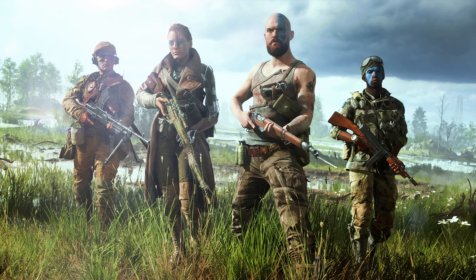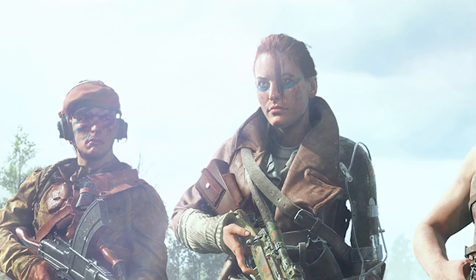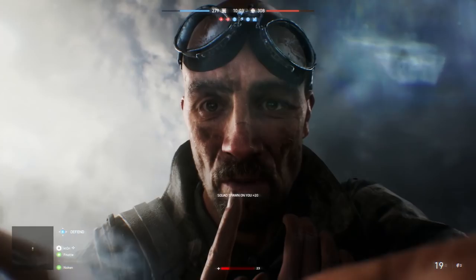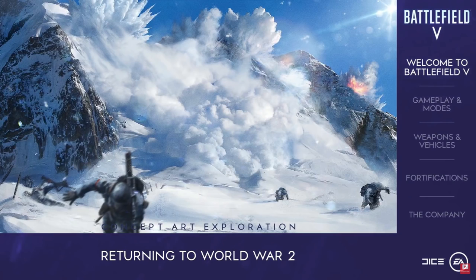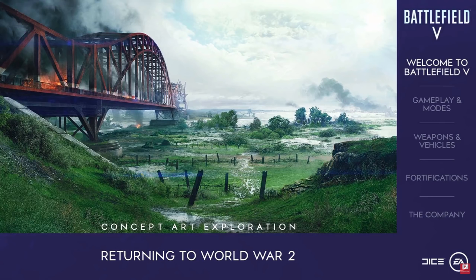Assault, medic, support, and scout all return but with a difference — now there are soldier archetypes with clearer gameplay roles focused around playstyles and specialisations. There are base archetypes and more specialised roles with unique gadgets and gameplay elements. Your soldier stats — agility, flak armour, suppressive resistance, and health regen — all vary on each class and archetype. Archetypes will have their own special missions to unlock extra content. Assault comes with suppressed SMGs, suppressed handguns, grenade gun smoke, the flare gun, and throwing knives — yes, the throwing knives from Hardline are coming back. There's also improved spotting for stealthy player takedowns.